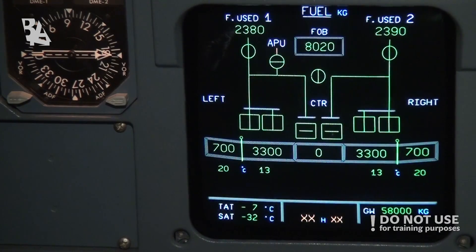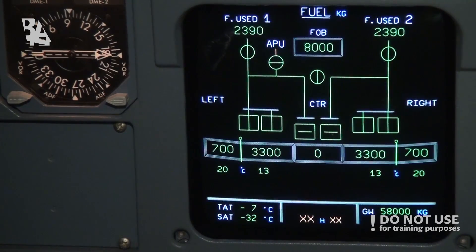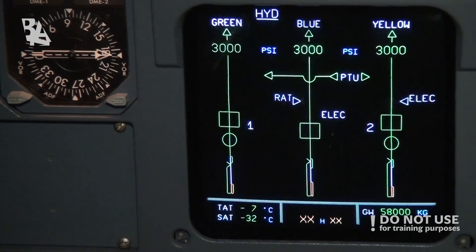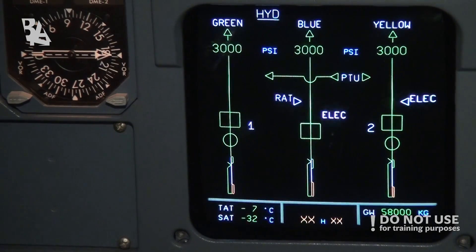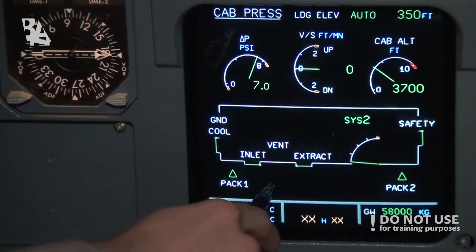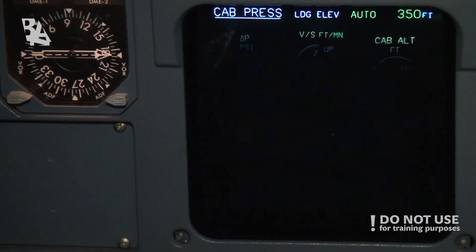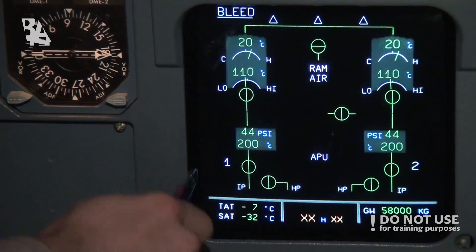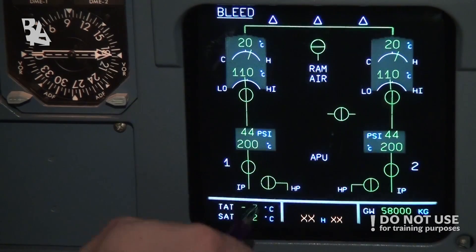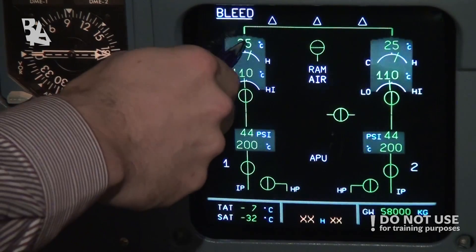We can also monitor the fuel — fuel used, fuel on board, which tanks have how much fuel, and what the temperature is. Hydraulic quantities don't change a lot during flight. We need pressure; if something is wrong, we can open and close the valves, regulate the pressure in the air. We also have bleed from engine 1 and engine 2 — the packs and valves are open.